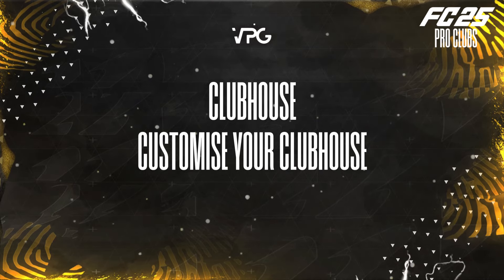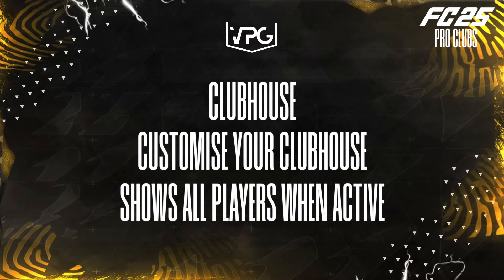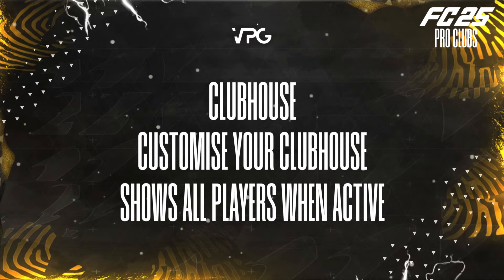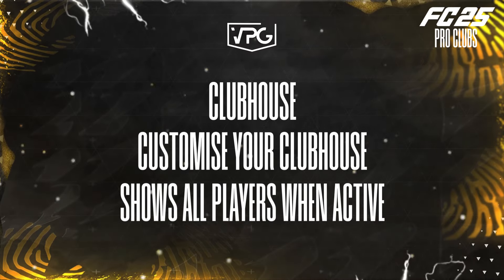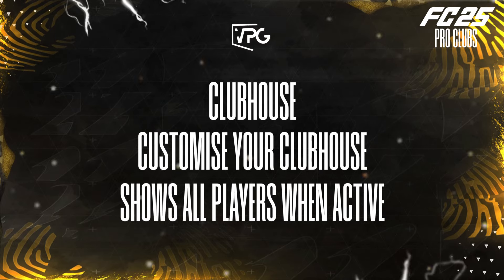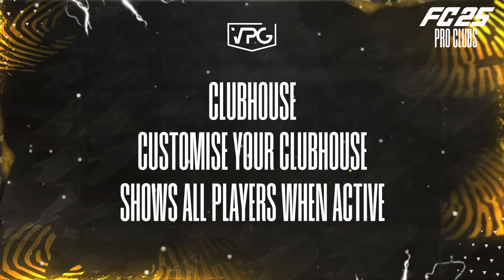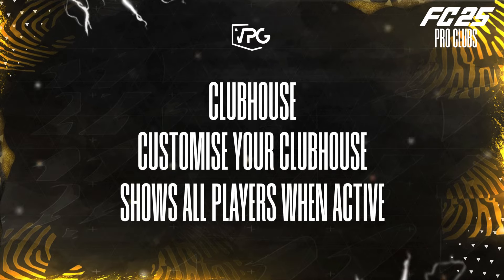When you load into the Clubhouse, your player will be sitting down in the locker room. As teammates arrive, you'll see them join, so once you have 11 players it'll be a nice feature. You could take a picture of all your players sitting in the lobby and it'll look great. There's also a new layout to the menu system.